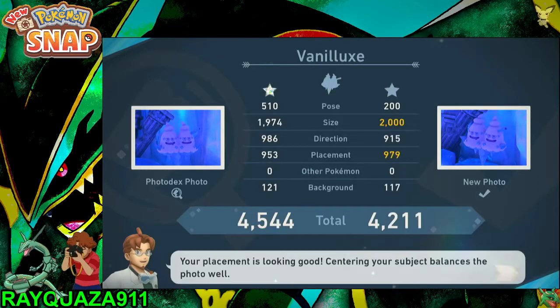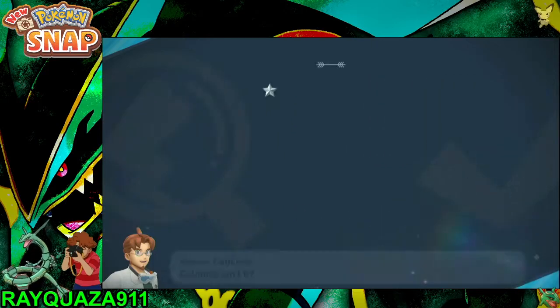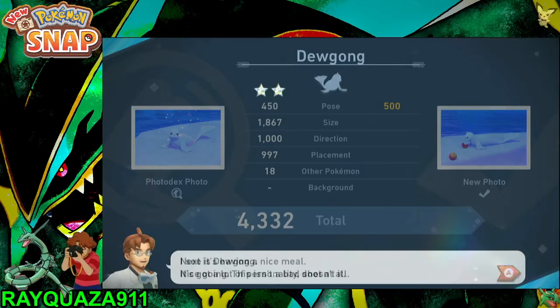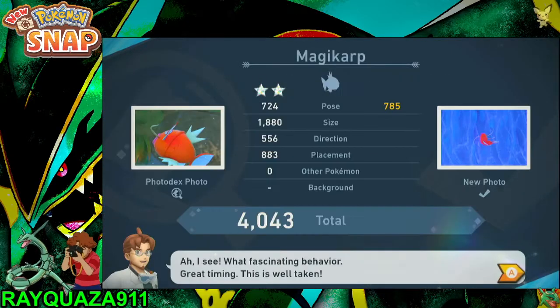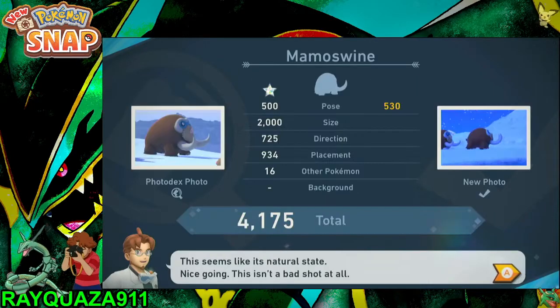In the cave it's pretty simple — you can take a bit of a breather there. Only 4 Pokémon in there. That's probably the best Pikachu you can get there. The Avalugg is going to give you easily over 4,000 every time with that pose. Same with the Beartic. The Magikarp — just take at least one picture of it. It's pretty far away, can't do much about it.